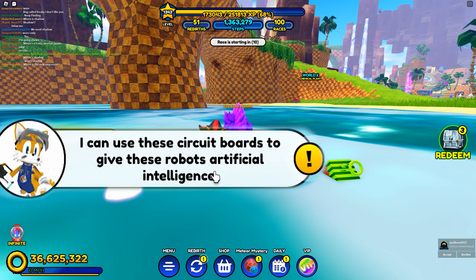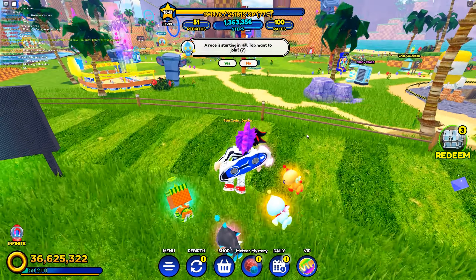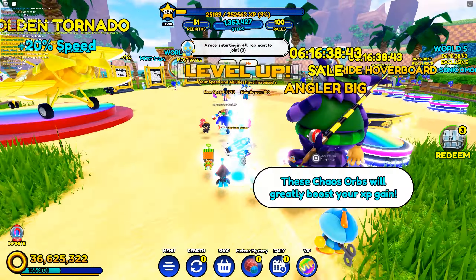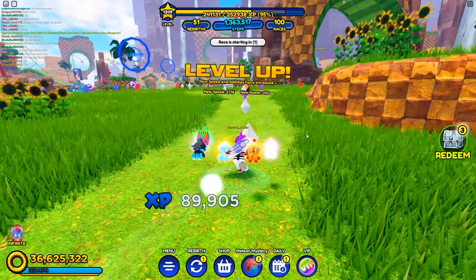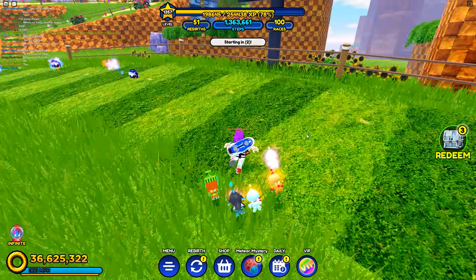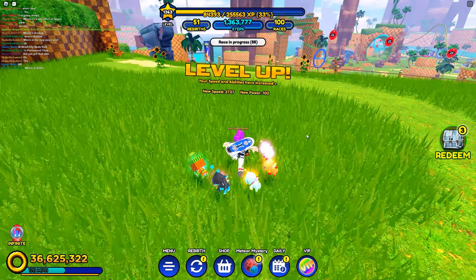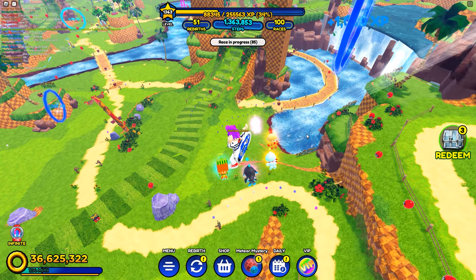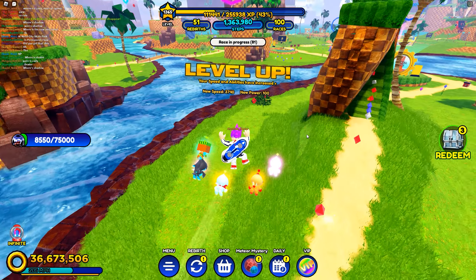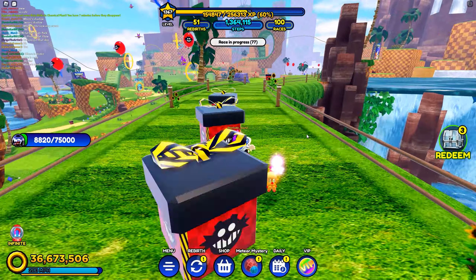I can use these circuit boards to give these robots artificial intelligence. So we got 20 cards — now what I'm going to have to do is run around and grind out a whole bunch of these slimes. This is the best route I've found. If you guys were playing Sonic Speed Simulator when it first came out, a lot of the hunts kind of had a lot of the same paths, so if you're familiar with some of the old scavenger hunts, it shouldn't be too hard to get a lot of these slimes because they're pretty much in the same areas.